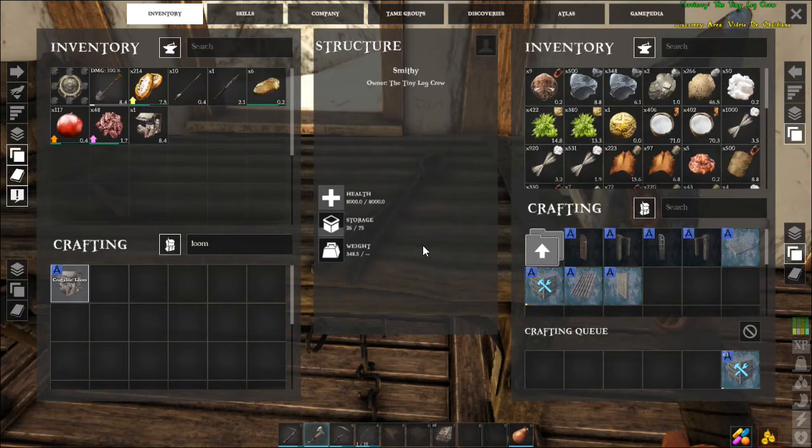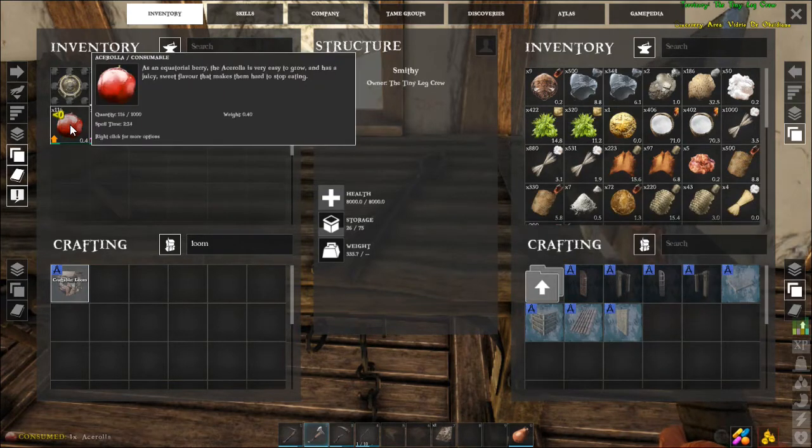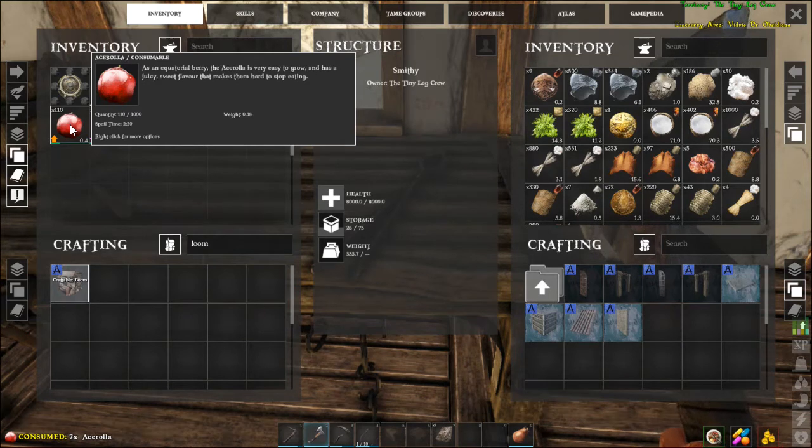Hopefully we can build attachments to our dock builder thingy down there. The next thing we need to start working on is getting our ship done, because I don't believe there's any crystal stuff on this island — that's going to be our next adventure, trying to find crystals. Let's go ahead and get some edibles.